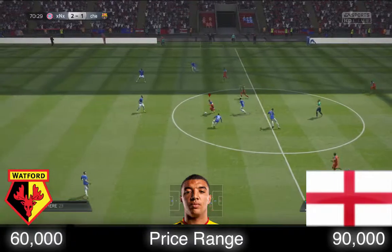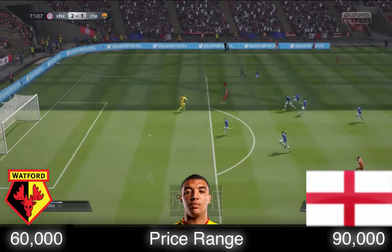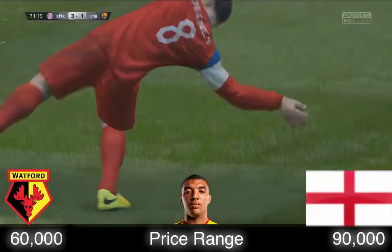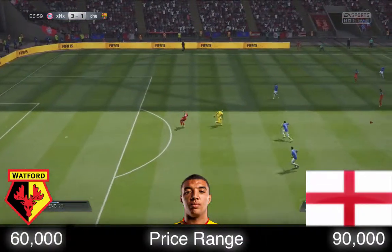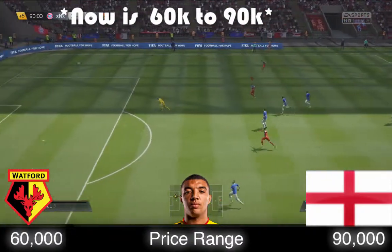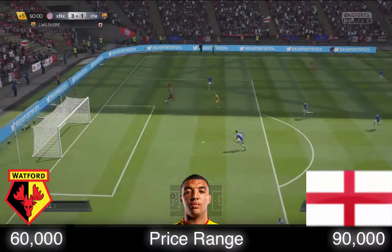I didn't score any headers because I only played one game, not enough time. This dribble — that is one good dribble. He's got 3-star weak foot and 3-star skills — it's decent but not amazing. His price range is 55k minimum, 80k maximum and he's almost extinct.